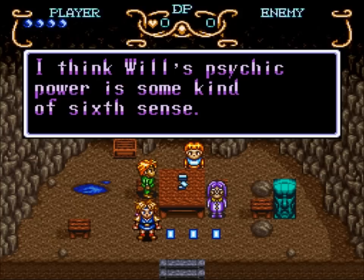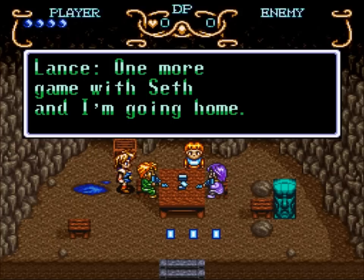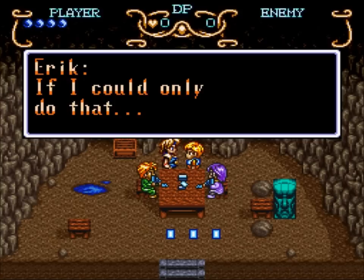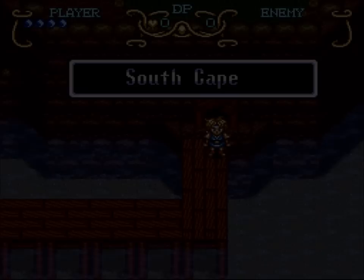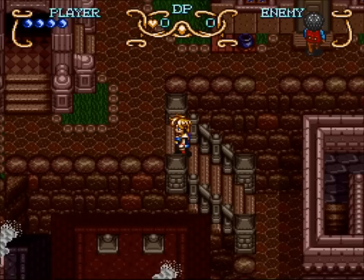He sees dead people. The dialogue is kind of easy to skip if you push anything. Anyways, that's all we really have to do for now, and it's already sunset. I'm gonna try this real quick - technically you can get the third red jewel now, but it's actually really luck-reliant. Basically, if there's a fisherman on the right side of the dock and you look in his pot, there's a red jewel. But it's random when he appears, and it's usually easier after the next area anyways.